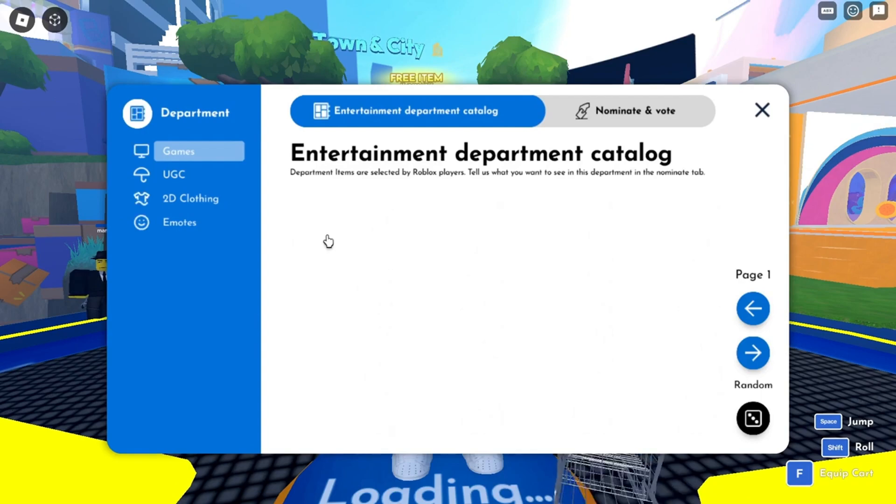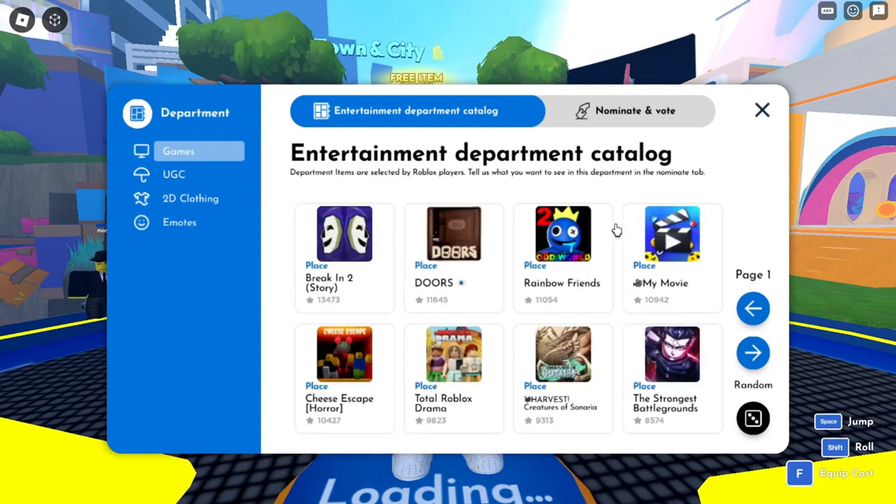If you click on Quest again, you'll see the Autumn Halo has now been updated. We need to do this 14 more times. You can click on any game, but each time you do it, it needs to be a different game that you join. Go ahead and leave — we need 13 more.